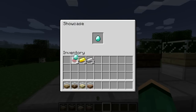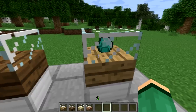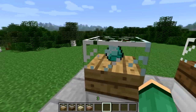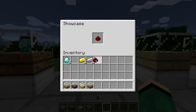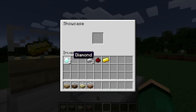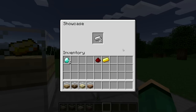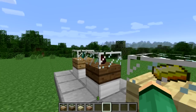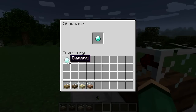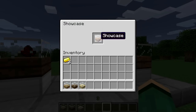So as you can see, you right-click it and then you can put any item in there that you want. For example, I'm just putting a diamond in there, and now when I exit out you can see there's a little diamond in there — very cool. It works with any items; you can see I put redstone, gold, and iron in there. You can put up to a stack of items, though that only applies for stackable items. You can even put a showcase inside a showcase.